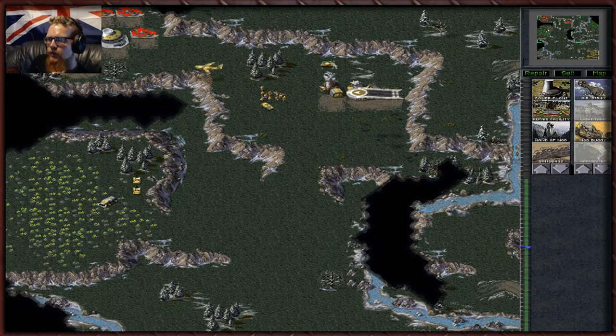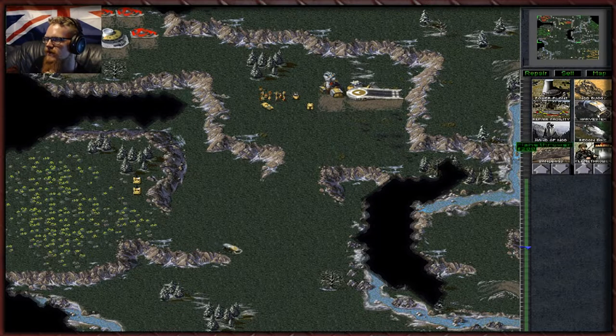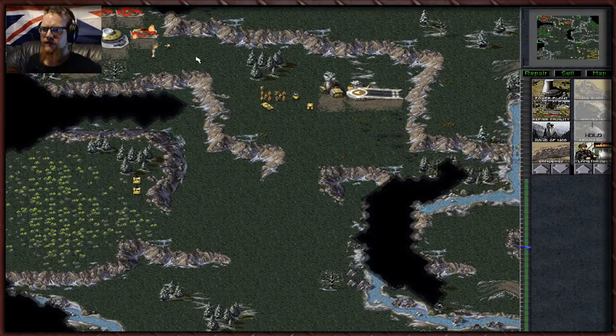Building reinforcements. They look so cool — there's something really satisfying about palette-swapped units. We've got a couple of flamethrower troops as well. The flamethrowers actually have a deceptively long range — their range is actually further than the flame slightly, as you can see there.